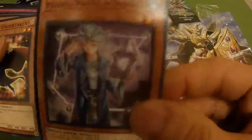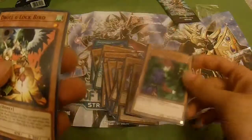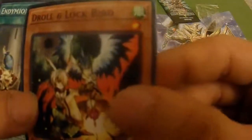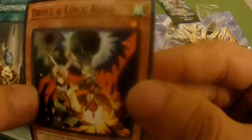We got Disenchanter, Apprentice Magician, Demise, Dark Magician of Chaos — pretty good classic — Fairy Tail Luna, Summoner Monk, Spellbook Magician of Prophecy as a common — looks a bit weird but still a good card — Magical Undertaker, and Magician of Faith. And there it is guys — Droll and Lock Bird!